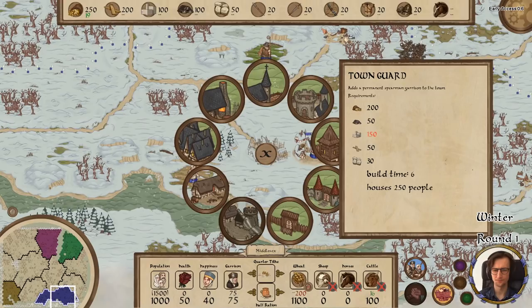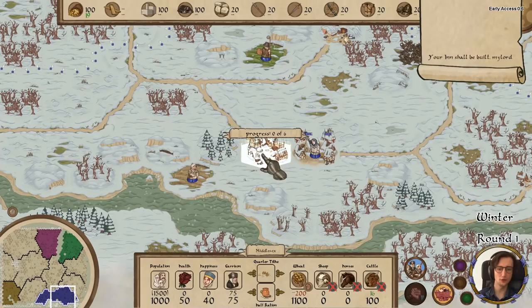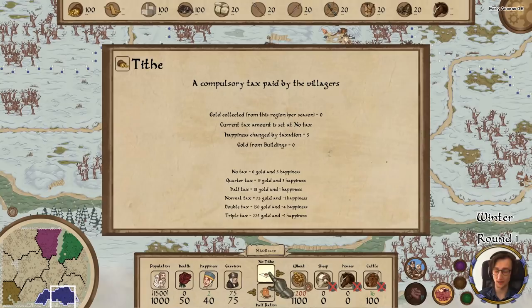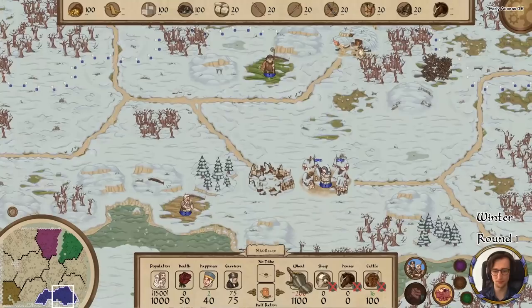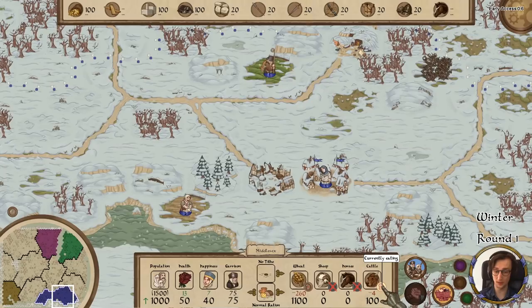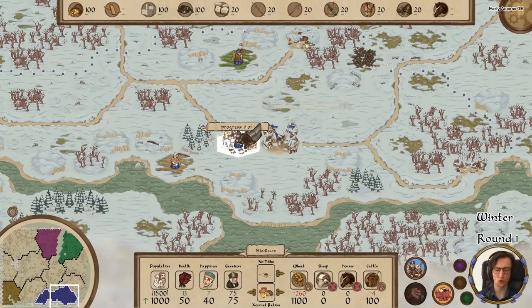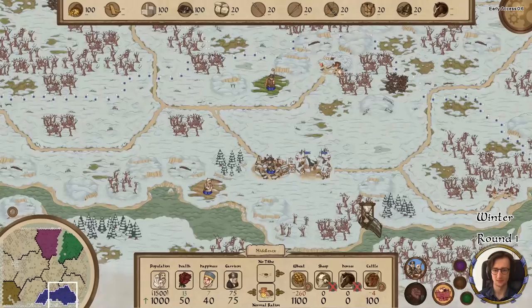I'm going to go with the inn — I want everybody to be happy. Long term we can use the inn to send people in there to drink and bring up the happiness, which determines whether people migrate here. I'm also not going to have any tithe so that people from all around may migrate to us. I'll give full rations and allow people to eat cattle so everybody is happy and well-fed.